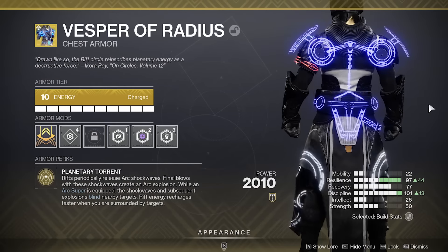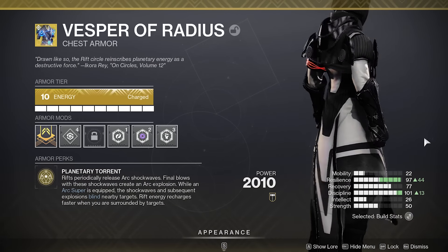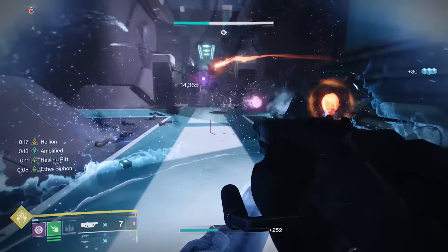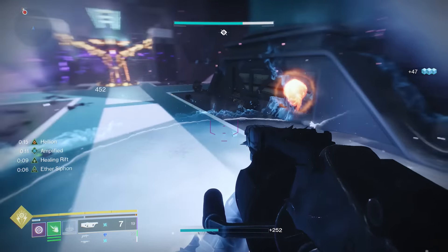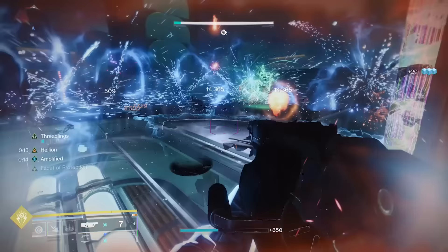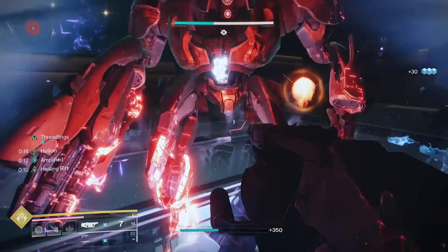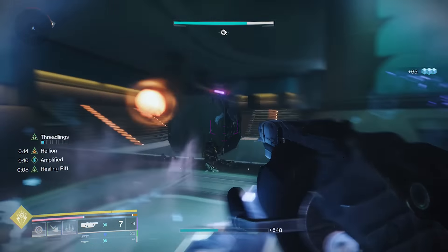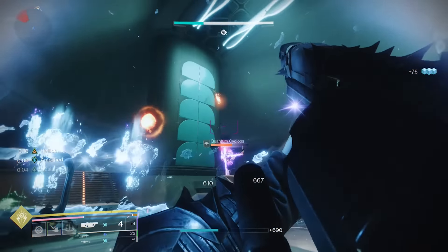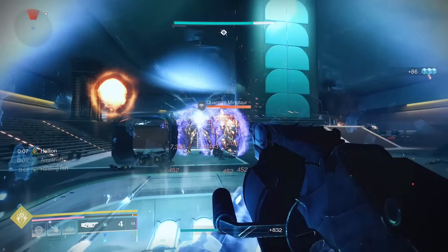The Vesper of Radius is one of two exotics that warlocks can call upon to trigger those blinding effects. Whenever using an arc super, you'll trigger bursts of blinding effects whenever casting your rift. The shockwaves emitted by your rift will deal out a considerable amount of arc damage, which triggers once every five seconds. So in the right situation, this could deal out a lot of damage to a single high-value target or a large group of enemies.